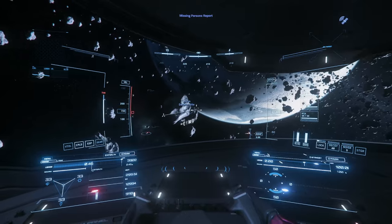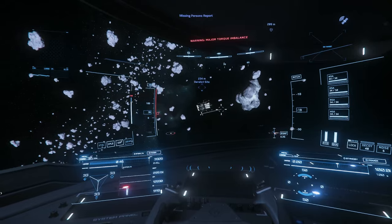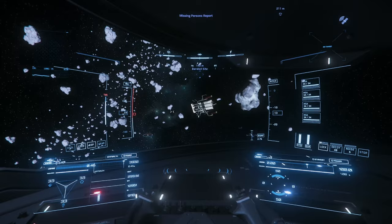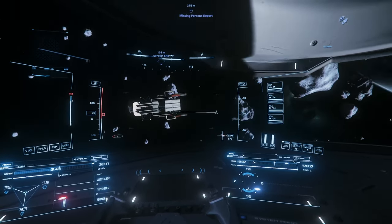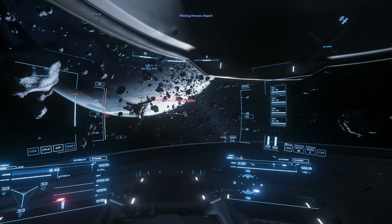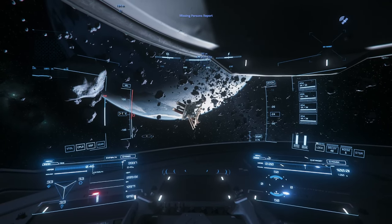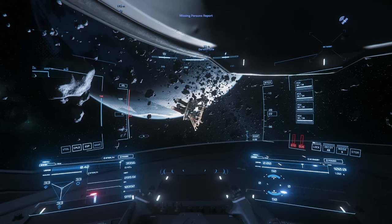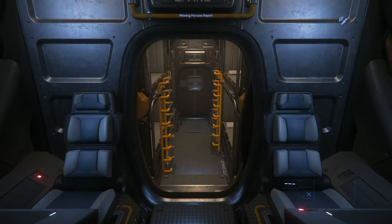Weirdly, this is the only wreckage that seems to be around, which is strange. We'll stop here, get out and have a look at what's going on. Quick tip: when you're stopping your ship, always turn your thrusters off — you never know what's going to happen. You don't want to come back to a ship that's flown off half a million kilometres and you're stranded in the middle of nowhere. Never fun.